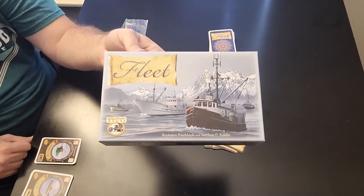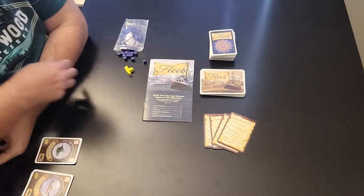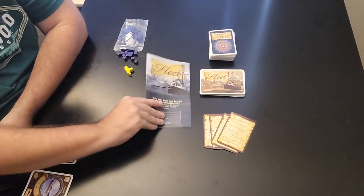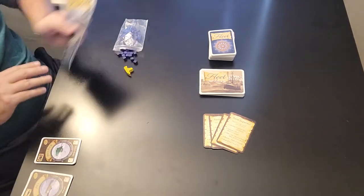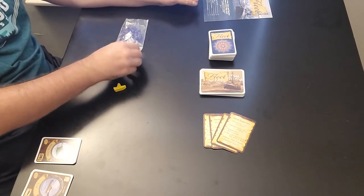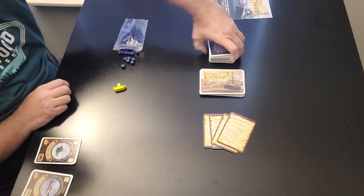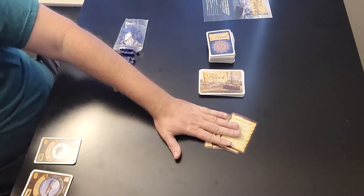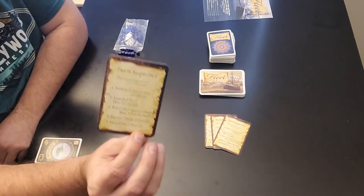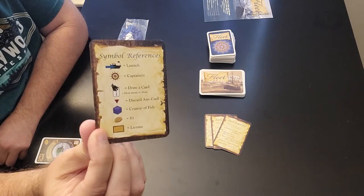Alright, here we are at the gaming table with Fleet. Let's check it out. We're going to go ahead and go over the components, and I'll show you the setup, and I'll show you how to play. First and foremost, you have the instruction booklet right here. You also have your first player marker, which is a little boat. You have the fish, which are represented by these little blue cubes. You also have the boating cards, the fishing license cards, and four player aids.